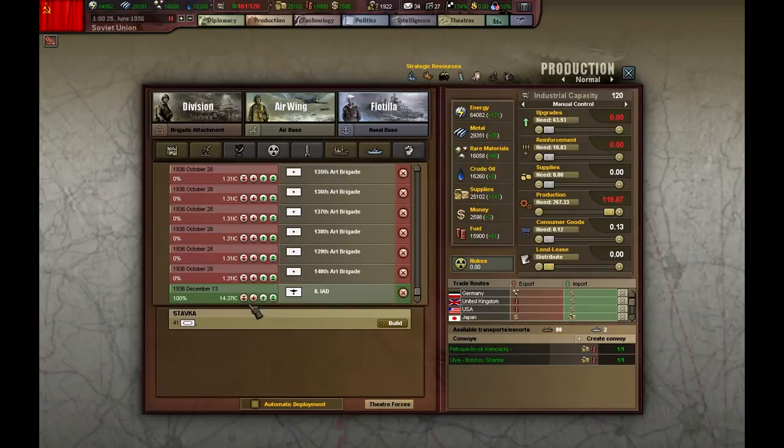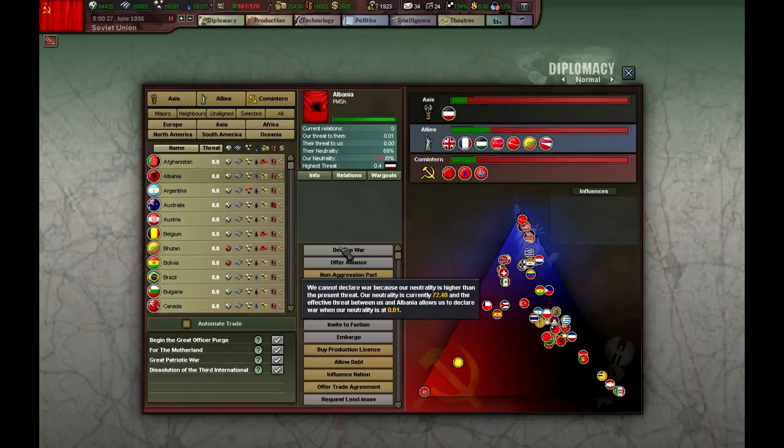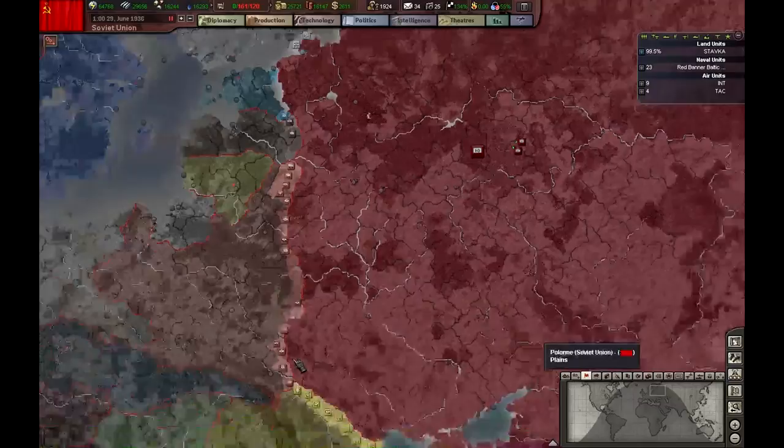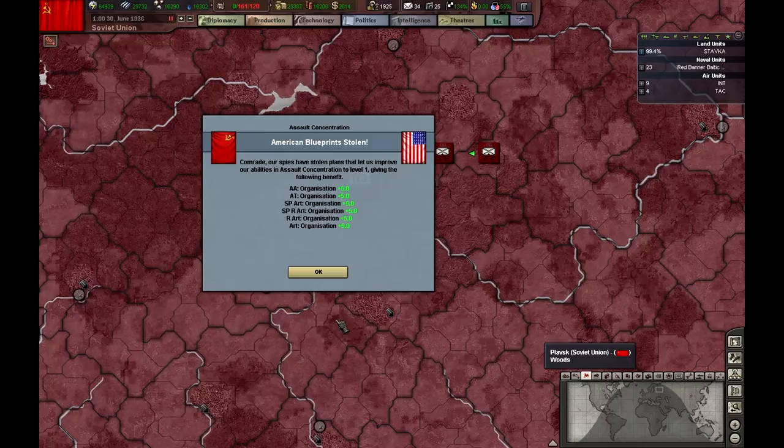Okay, we need another interceptor. I don't want to go below 70 neutrality — or the whole game might go crazy with the amount of threat that I'm raising on Germany. I don't want to see the chain of events broken.